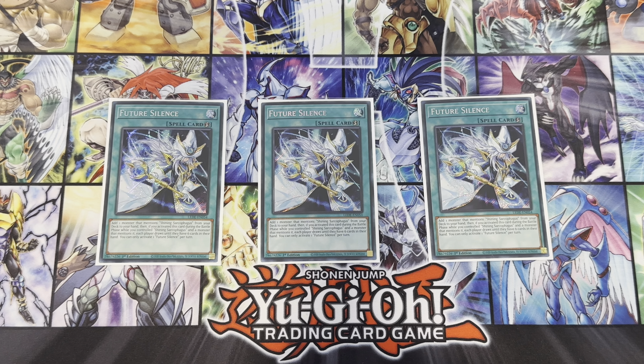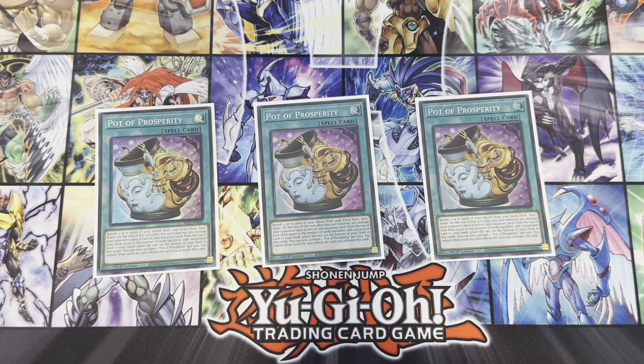We play triple Future Silence. It adds one monster that mentions Shining Sarcophagus from your deck to your hand. Then if you activated this card during the battle phase while you control Shining Sarcophagus, both players draw cards until they have six cards in hand. If you open it, you search Gadget Trio, summon Gadget Trio to search Shining Sarcophagus — that's the line. You'd activate it in the battle phase because Silent Magician gains 500 attack per card drawn, so if your opponent draws five that's 2,500 plus the boost from Gandora. This ends games.